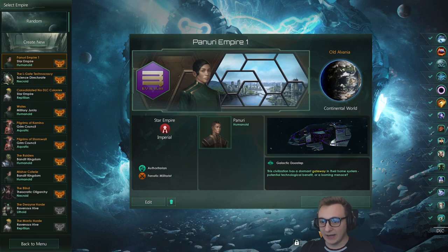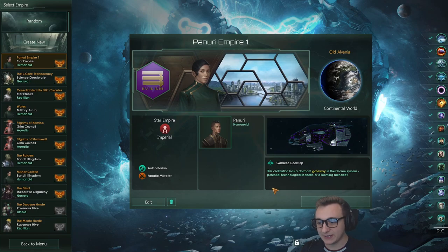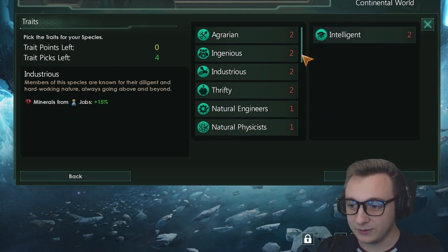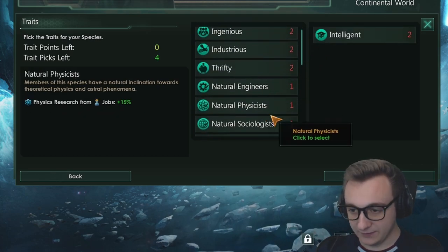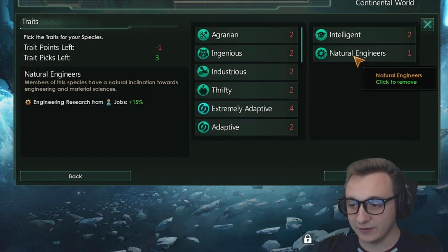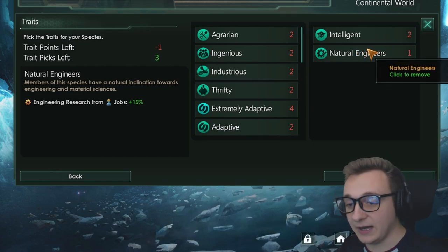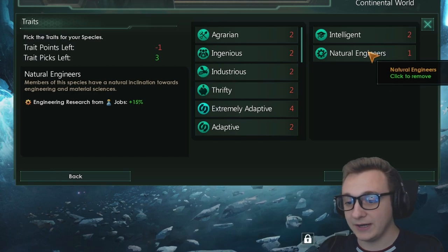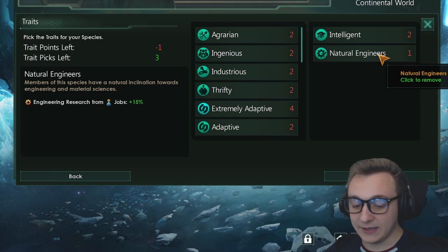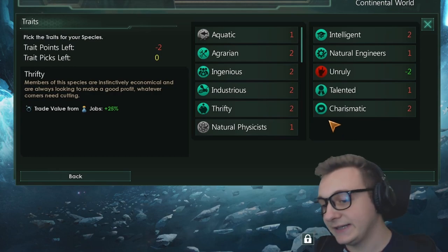Now we actually need to get into our empire build. Previously we weren't getting any buffs from our empire, but now we can go Intelligent which gives us another 10% to all jobs, and then we can go Natural Engineers, Physicists, or Sociologists. We can't pick all of them but we can pick one. I'm going to go with Engineers for now - further down the line we might discover something where it would matter. Remember these percentages do add up.